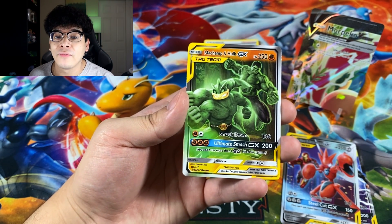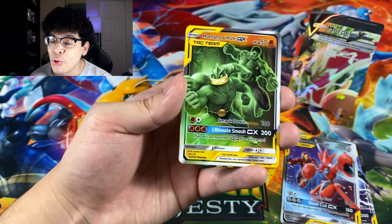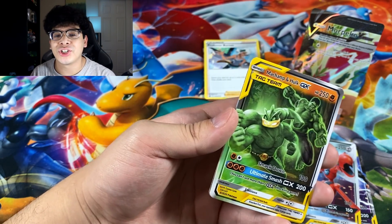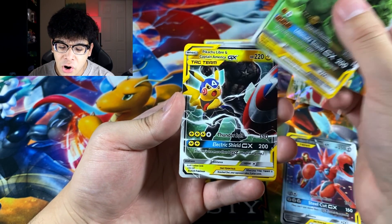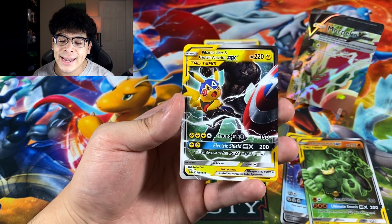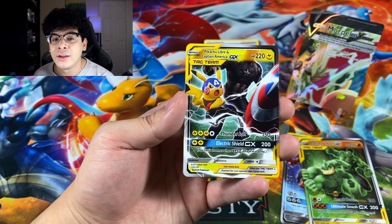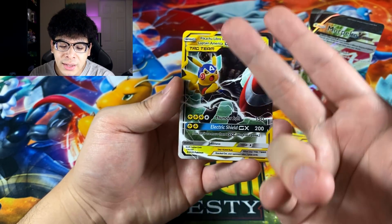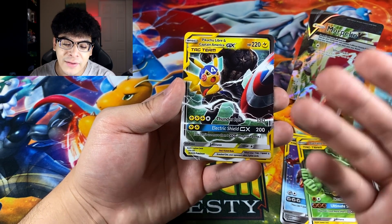For me, my favorite Marvel character is Ghost Rider — 100%. Ghost Rider is just absolutely cool looking and I love it. Second would have to be Spider-Man or Venom. There are just so many amazing Marvel characters. Next card we got is Pikachu Libre and Captain America GX. I feel like they could have used a different Pokemon for this — like Braviary, which literally screams Captain America. I have no idea why they would reuse a Pikachu.